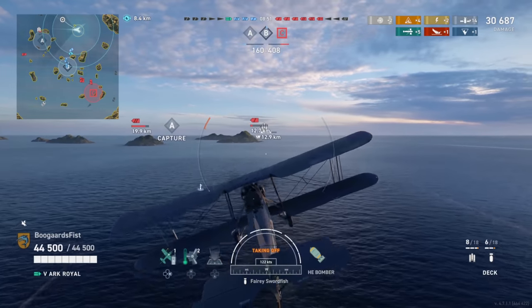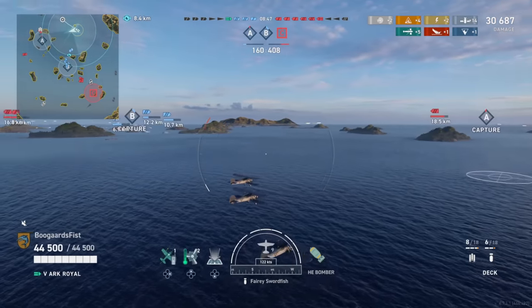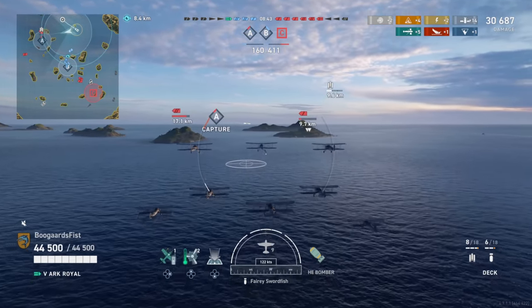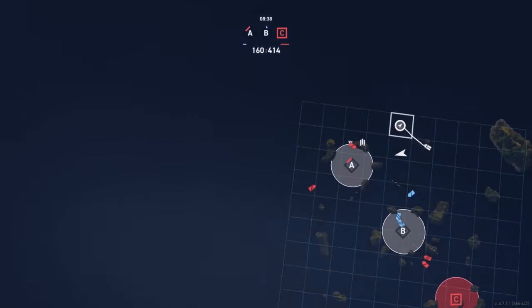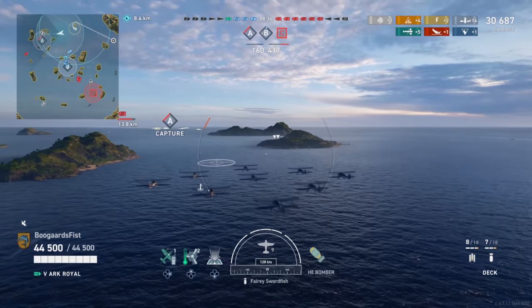The aircraft speed on the HE bomber is much faster on the Ark Royal. Detection is about a full kilometer lower. Looking at the stats in general, the Ark Royal looks a little bit better, though there are some perks to the Furious — particularly in damage output.